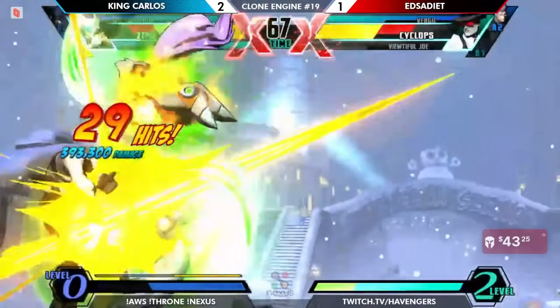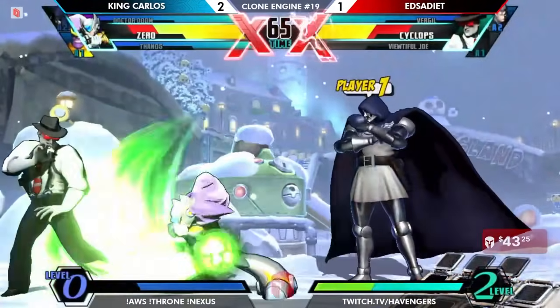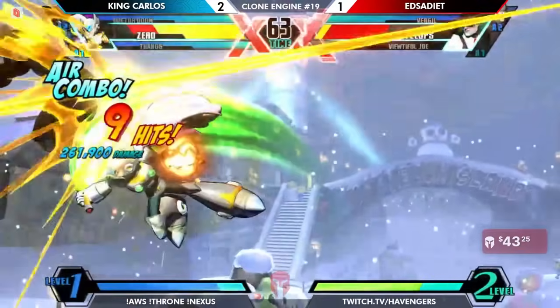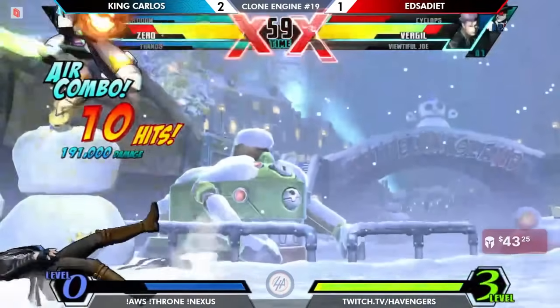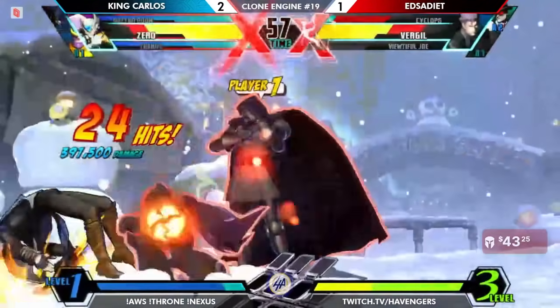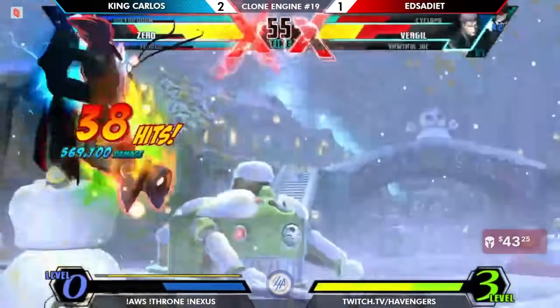That command dash down was enough. This is going to open up Exodai, take the kill, and King Carlos has mix-up on incoming. This is looking terrifying for Exodai, but they drop out. There's a chance the gene spliced this — no chance. The command dash low while the block stun was continued was exactly what was needed, and gets the mix-up on Virgil to make sure he doesn't X-Factor.